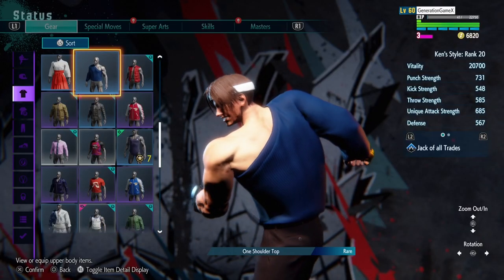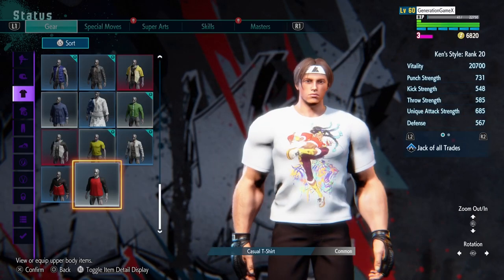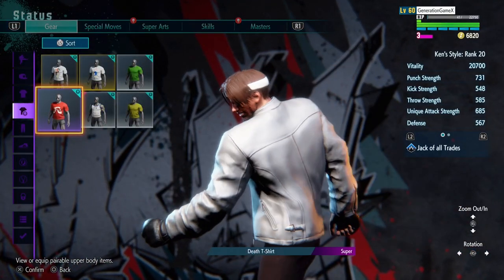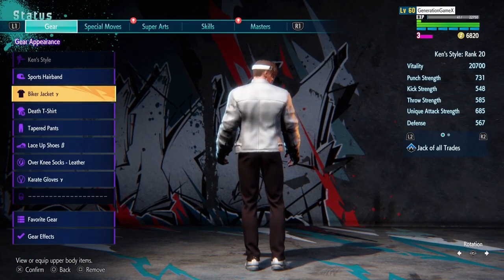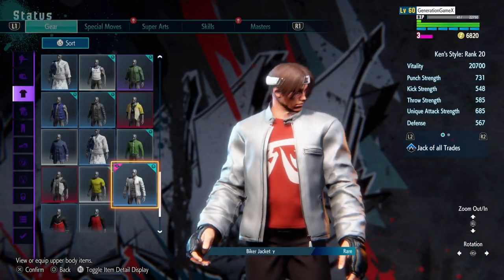Now, while I already do have this outfit completed with the leather jacket, I did also make a white version of the leather jacket because I was also trying to make another version of his outfit, but the main issue was I couldn't find any other black t-shirts and I didn't want to dye the tank top that I already have because then I would have to keep changing it back and forth. So if you guys find another one by any chance, let me know.